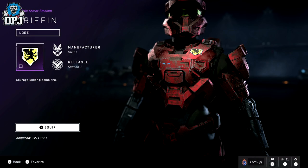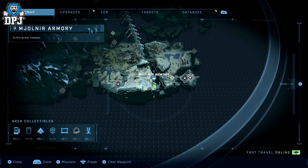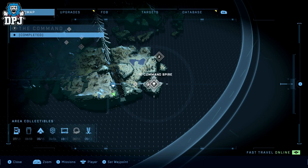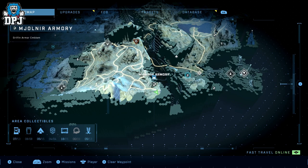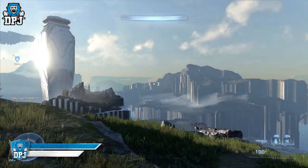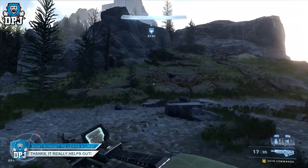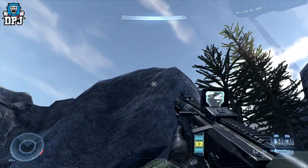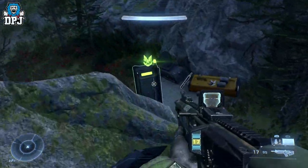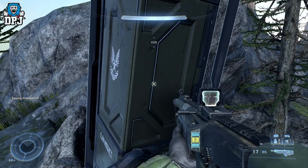Lastly we have the Griffin Armor Emblem. This one is again south of the map, bottom right, next to the Nessus Command Spire. Come here, grab this one and you are good. That's all six emblems — I really hope this helps. If you enjoyed it, leaving a like helps me out. If you're new and want to see more Halo, be sure to subscribe and turn on notifications by hitting that bell button. Thanks as always for stopping by and hopefully I'll see you on the next one.